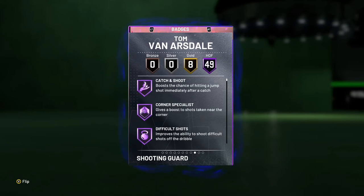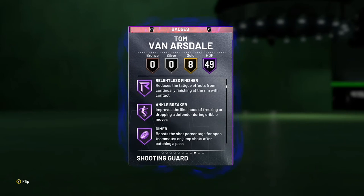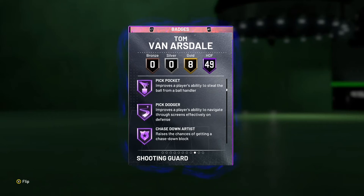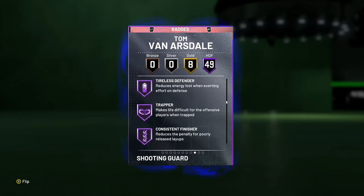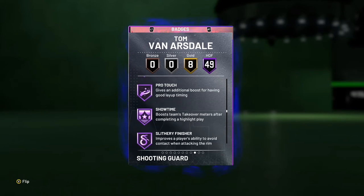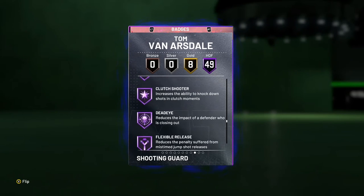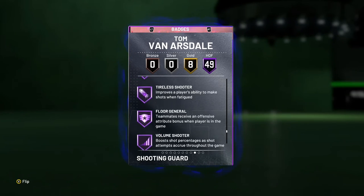He has 49 Hall of Fame badges, and they're going to be mostly shooting and playmaking, with a couple defensive ones. Like he's got shooting catch and shoot, corner specialist, difficult shots, acrobat, relentless finisher, some playmaking like ankle breaker, dimer, defensive pickpocket, chase down artist, clamps, interceptor, trapper. Also Deadeye, Flexible Release, Green Machine — all great shooting ones to have — and range extender. He can pretty much do everything on the court: defend, score, and pass.